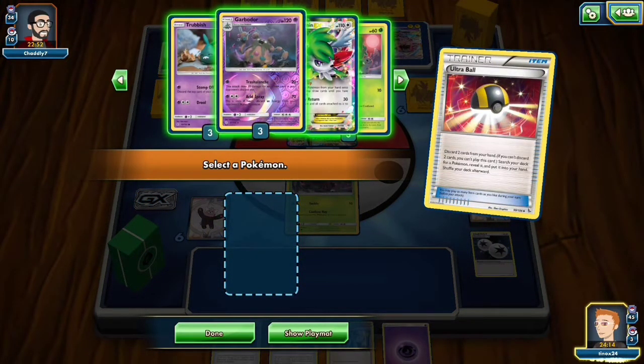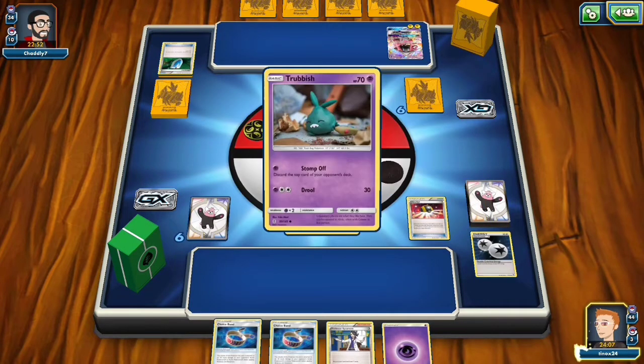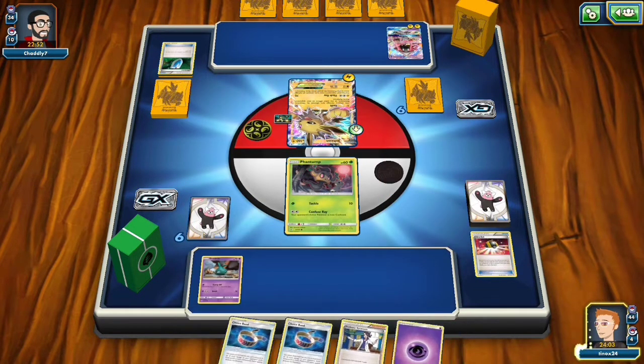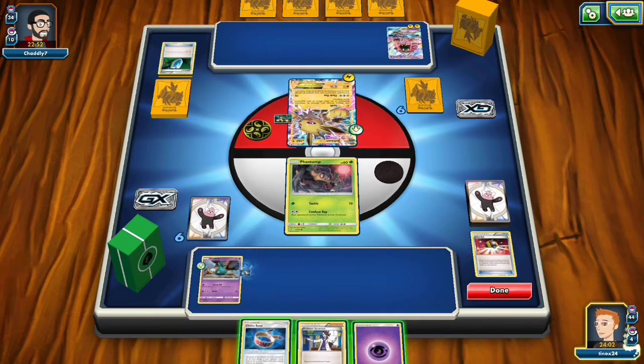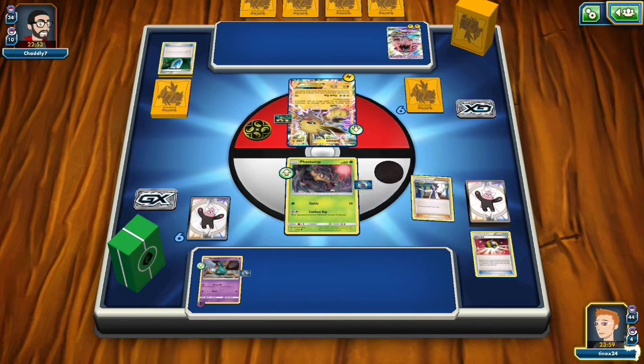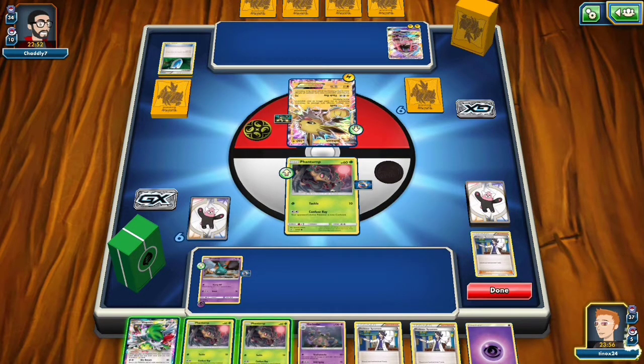Here we're going to Ultra Ball. I'm getting rid of the DCE because I'm just going to be attacking with Garbodor, so who cares? I'm going to go ahead and pull out a Trubbish. I was going to get a Shaman, but here's why I didn't — if I get the Shaman, the Psychic Energy and the Choice Band in my hand are pointless. I have a Sycamore in my hand, so I might as well just go ahead and Sycamore and see what I get.